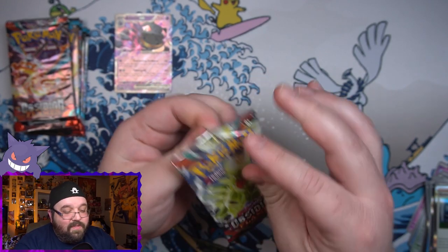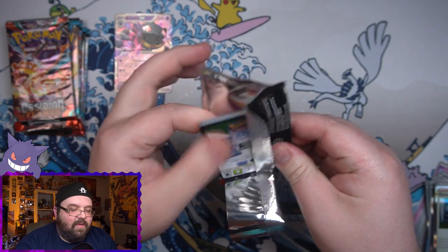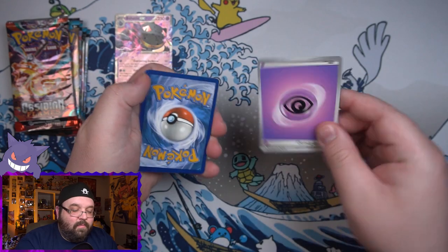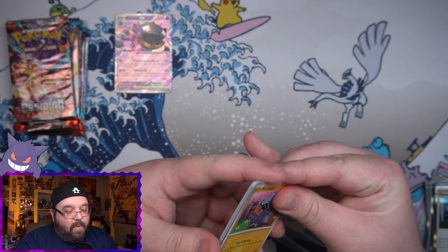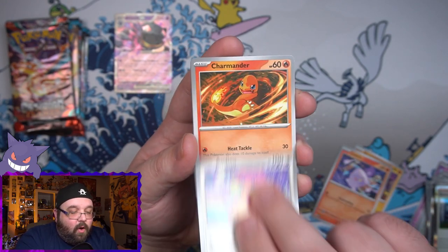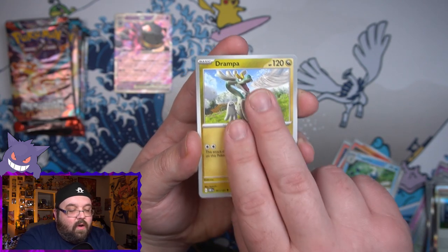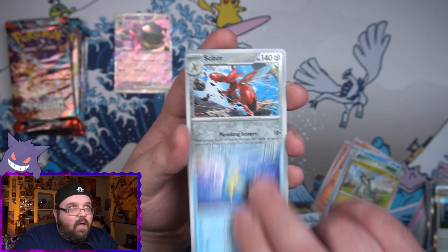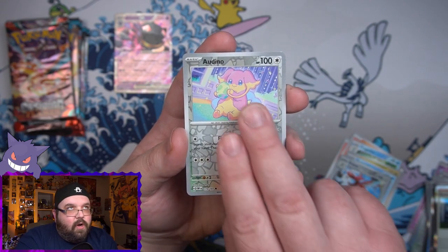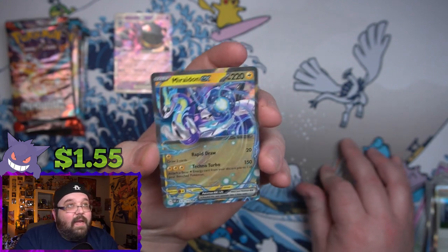Two more Obsidian Flames left. Come on, please — something from the Obsidian Flames, or just save it all for Paradox Rift, but we better get a bunch of stuff in Paradox Rift. We got Nosepass, Litwick, we've got an Audino, we've got a cute little Charmander, another Frogadier, another Drampa, another Sharpedo. We have got Scizor Reverse, a Reverse Audinite, and finally on the end, a Miridon EX.